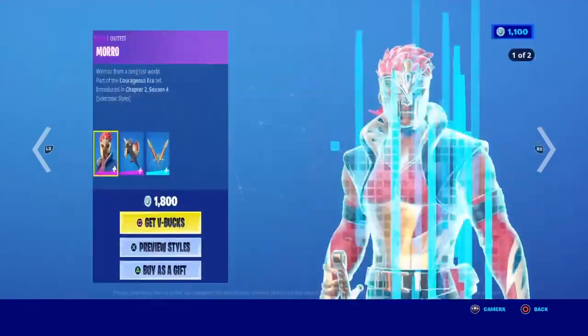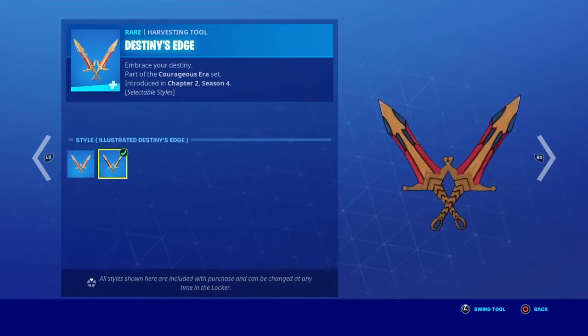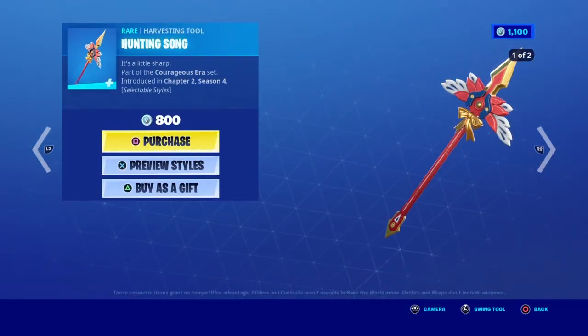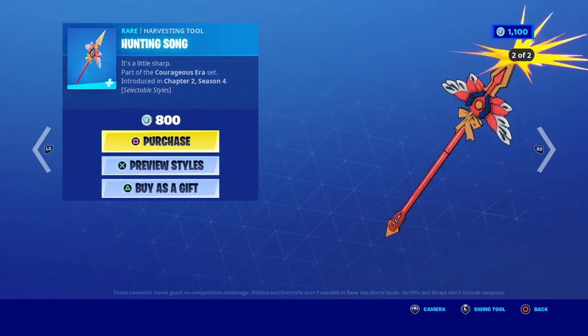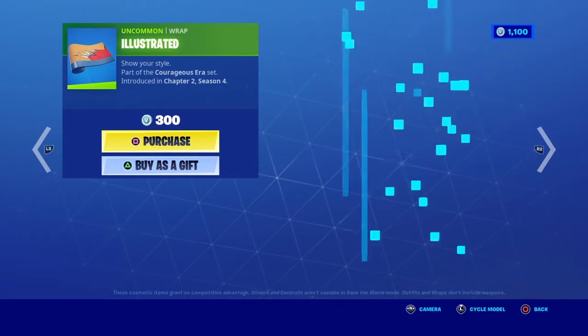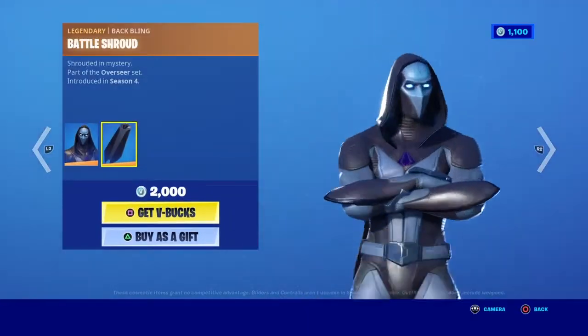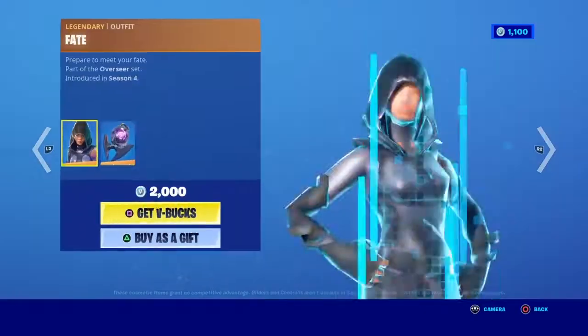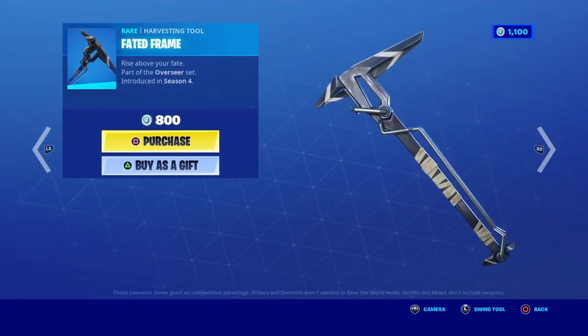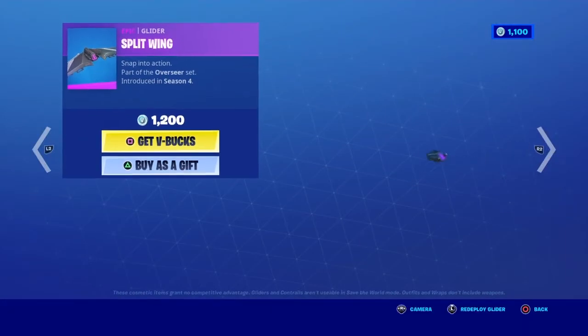Got Morro. Got the Illustrator Wrap — I'm pretty sure this came out for an item shop review already. Got Omen. We got Fate. We got Faded Frame. We got the Split Wing.